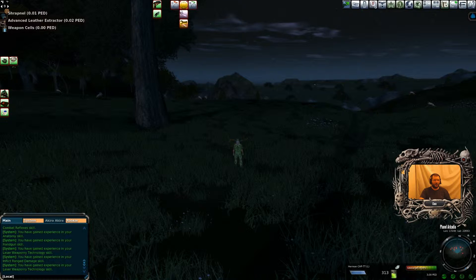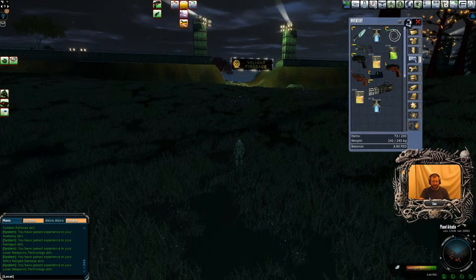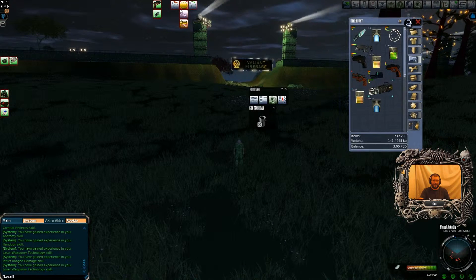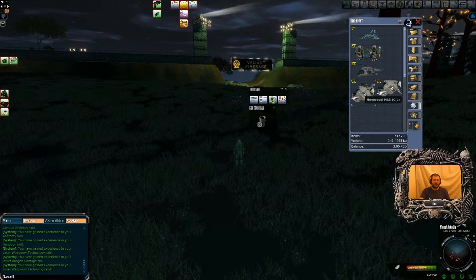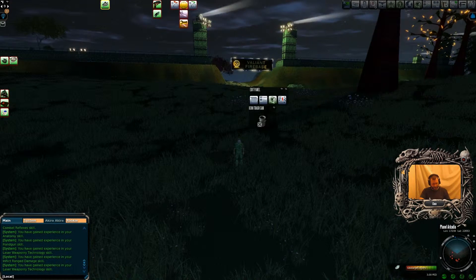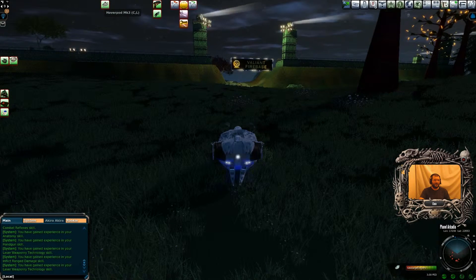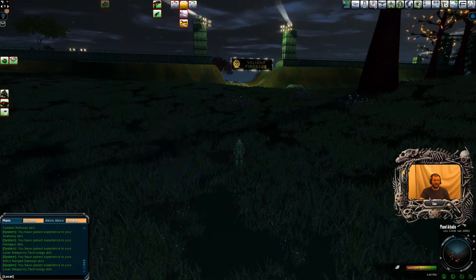I've done all that just by using these boxes up in the top middle. I can unequip my weapon by right clicking it and pressing unequip. Now I'm a bit in the middle of nowhere so I'll press L again, go down to my vehicles, and drag my vehicle onto the screen. There you go — sorted. Close all that, press L again, now left click on that — vehicle done.